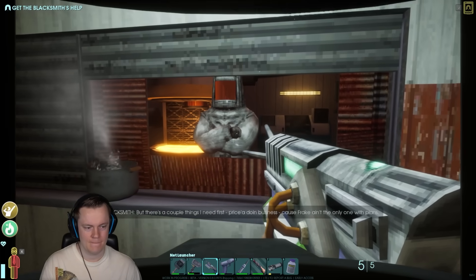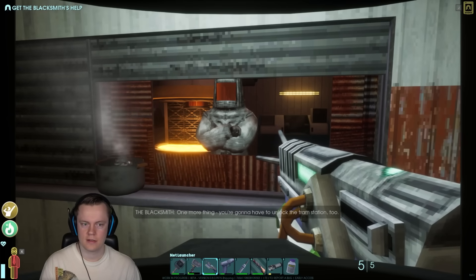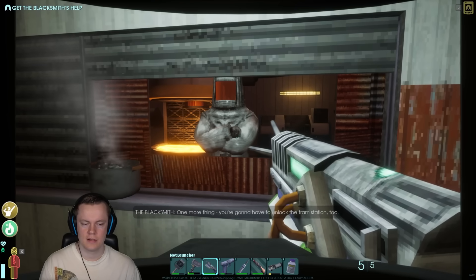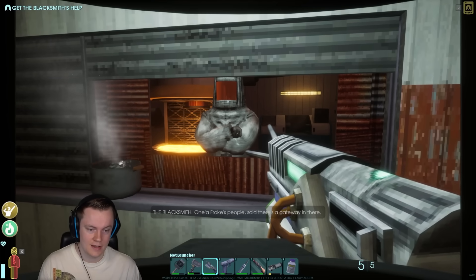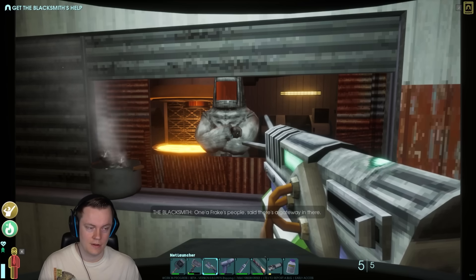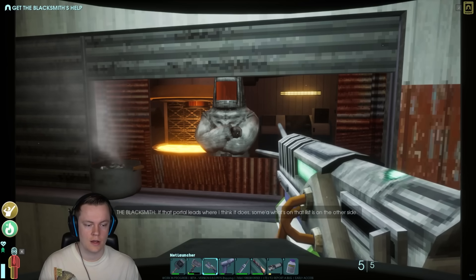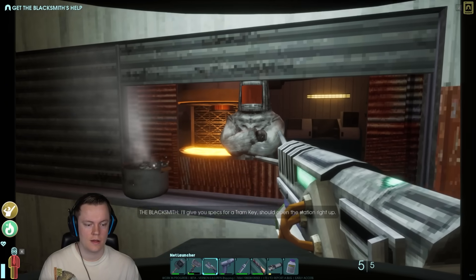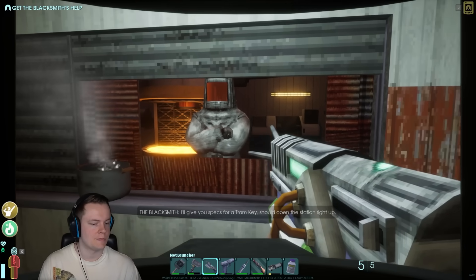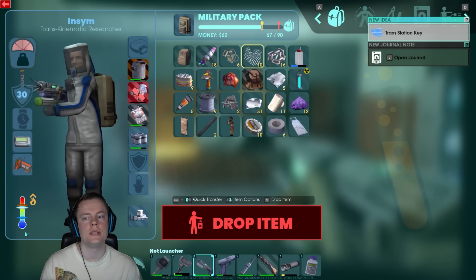Hello there — yeah, we need to talk to you actually. Do you want to help us? Frake wants to blow a hole in the floor. She's too smart for her own good sometimes. But what choice have we got? I can trade you parts to fix the pumps — sure, but there's a couple things I need first. Are you fucking price of doing business? Because Frake ain't the only one with plans. I'll buzz the list to you. One more thing — you're gonna have to unlock the station too. One of Frake's people said there's a gateway in there. If that portal leads where I think it does, some of what's on that list is on the other side. I'll give you specs for a tram key — should open the station right up.